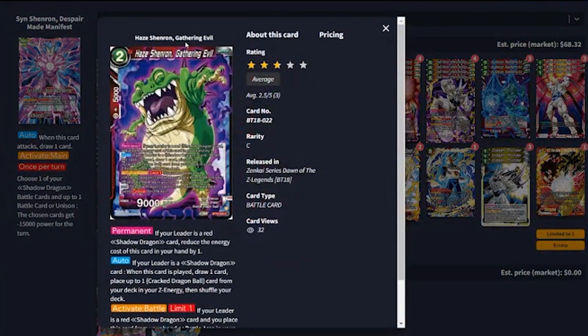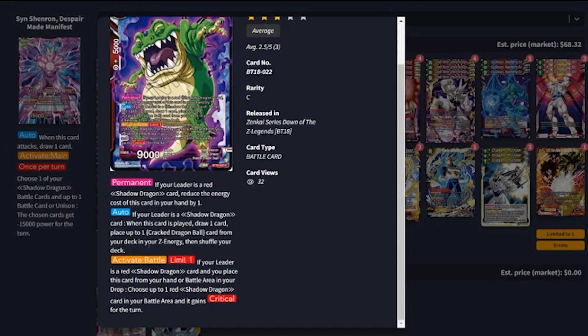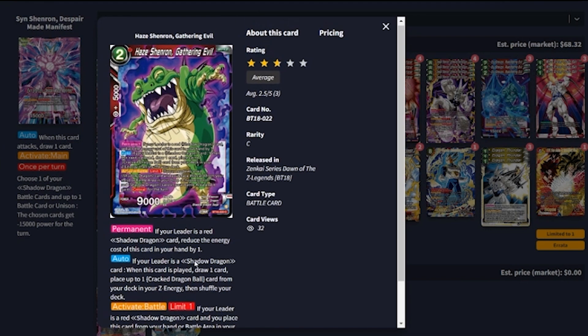The twin to that card is Haze Shinron Gathering Evil — it's exactly the same, its power is reduced by one because we have a red shadow dragon for leader. When played, you draw one and place up to one cracked ball from your deck to your Z energy, then shuffle. The difference is it has an activate battle: choose one of your shadow dragon cards in the game and it gets crit for the turn by sending this card from your hand or battle area to the drop. This came up once or twice — it's absolutely amazing if you're swinging with your double strikes in Shinron or your triple strike Omega Shinron, being able to instantly give those guys crit is huge.